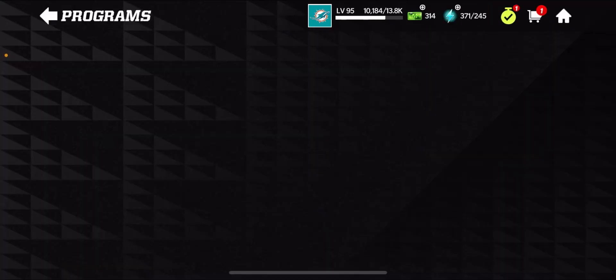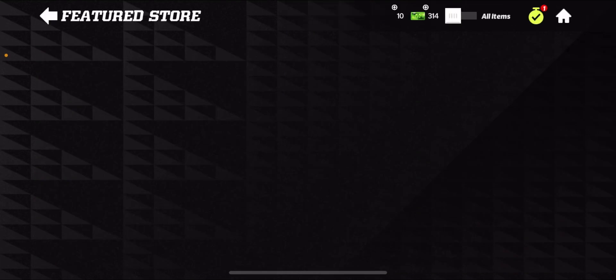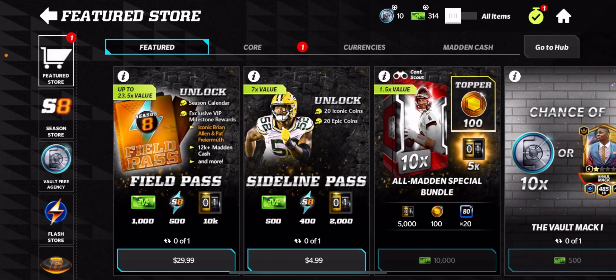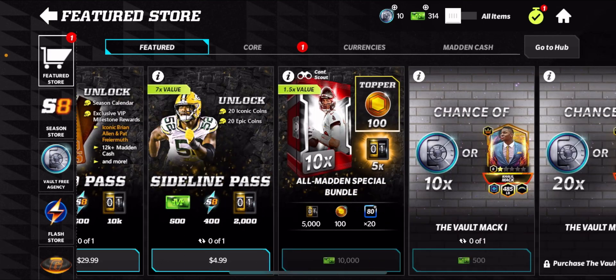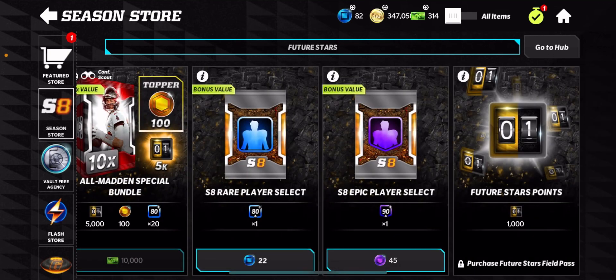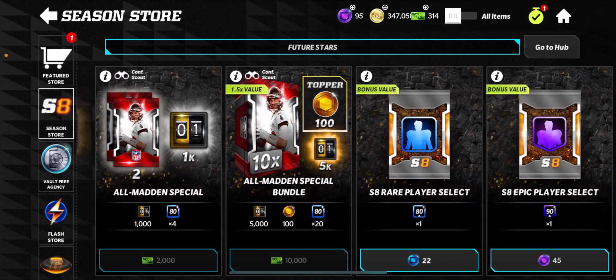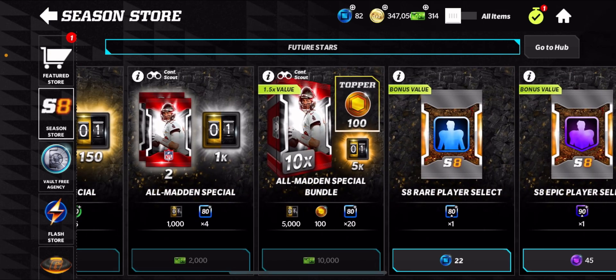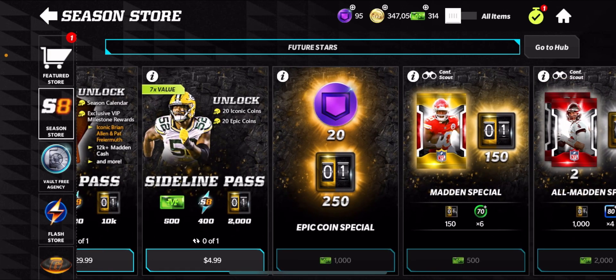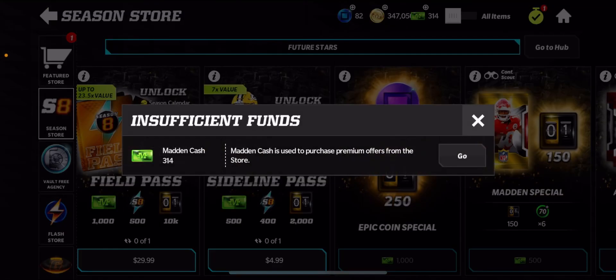Promos might also have a chance to give you Field Pass players and stuff like that. But if you go to the store — if you buy the Field Pass, it gives you instantly 10,000 points. The Sideline Pass gives you 2,000. You can also go to the SH store and buy points if you have the Field Pass — that's 1,000 right there. And you can also get a discount on 90-plus players. You can also just get points straight up if you have the Epic Coins from the events.